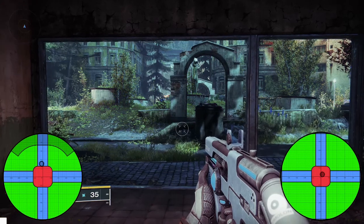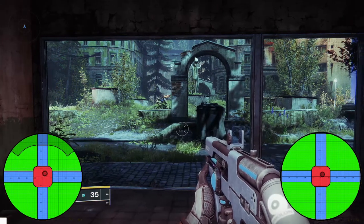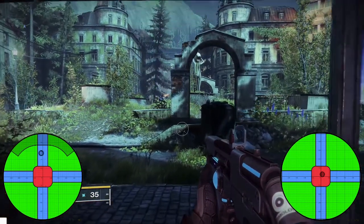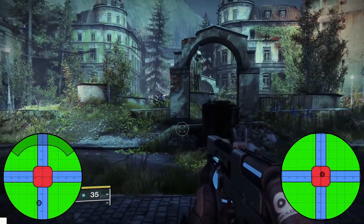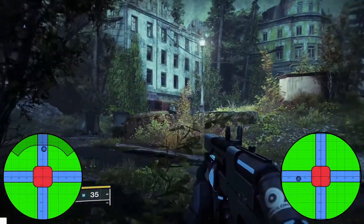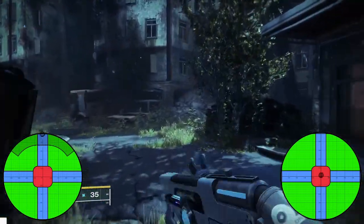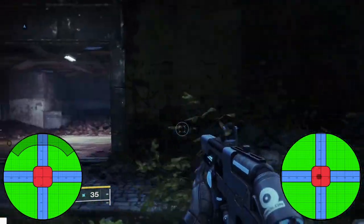Moving on to the movement stick — movement is pretty much identical to the aiming, with the exception that the circular portion of the dead zone is a little larger, making the general dead zone slightly larger. We have the same restricted diagonal regions, and the same separate axial and radial dead zones would be requested for movement. The shaded region represents the sprint threshold — if your stick isn't within that region, you can't sprint, but if it is, you can trigger a sprint. While sprinting, falling outside this threshold stops your sprint.